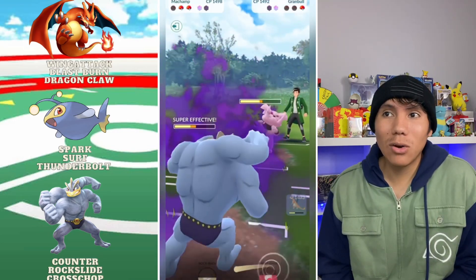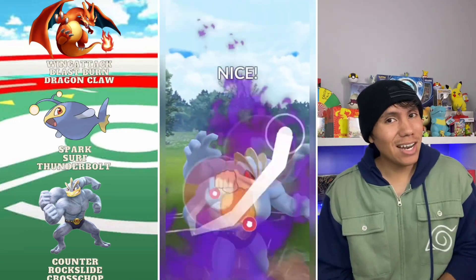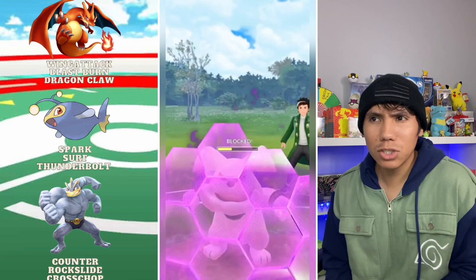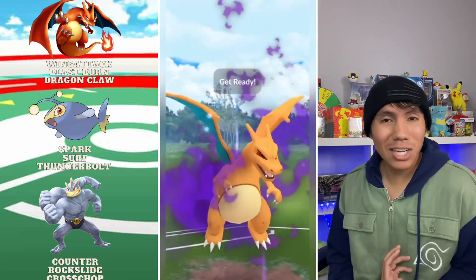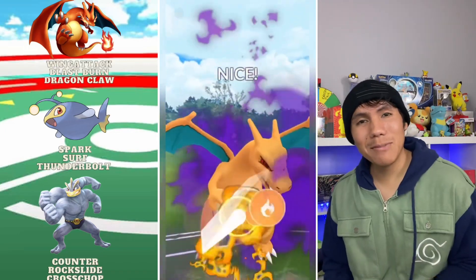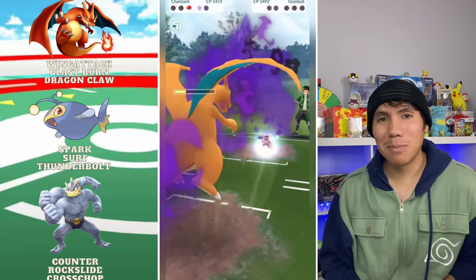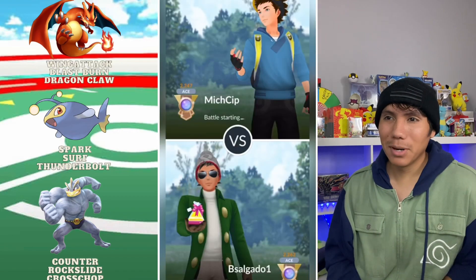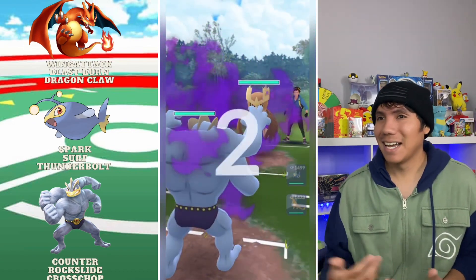Now I swap out to Machamp. I think they don't have a shield but they did still have one more shield — I still have my shield left though. I'm able to reach the Blast Burn and that's goodbye to the Shadow Greedent. Managed to pull that out even with a terrible lead, but as you can see Shadow Machamp in the lead in this set isn't the best — looks like Lantern would have been the better choice.